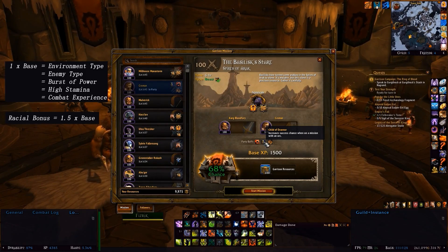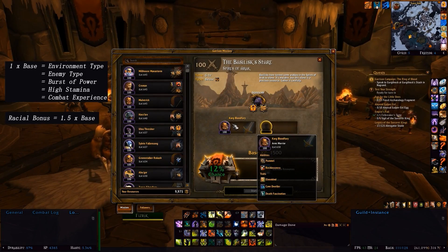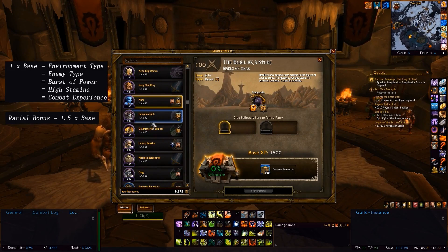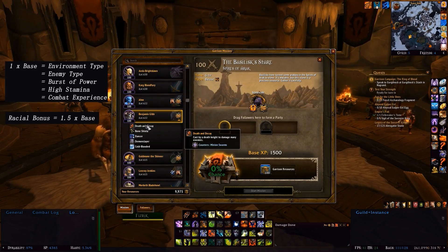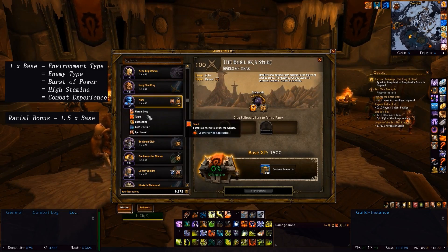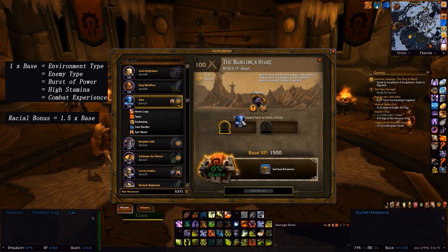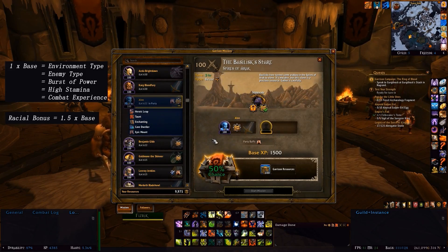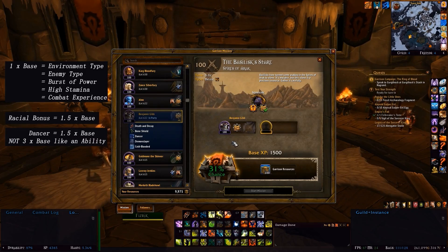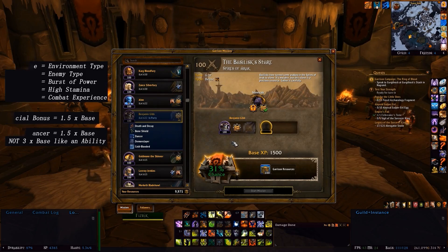There's one other thing — the trait Dancer. Dancer is given to you by a mission and gives a follower a trait that counters Danger Zone. As you can see, Benjamin Gibb counters Danger Zone through Dancer. However, if I put in a follower who counters Danger Zone through an ability, such as Armin, he'll get 50% — that's 12.5 plus 12.5 times 3. But if I put Benjamin in, he'll only get 31%, because similar to friendlies, the Dancer trait only gives 1.5 times the base, as opposed to the 3 times the base you get for countering an ability.